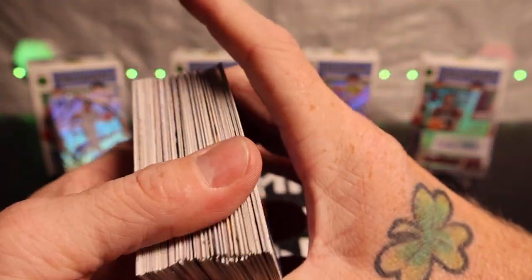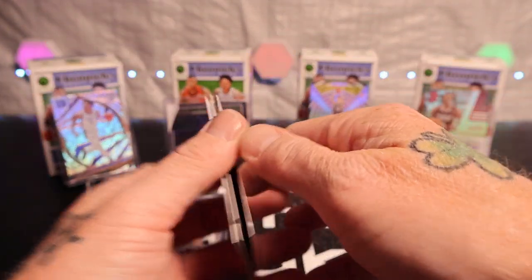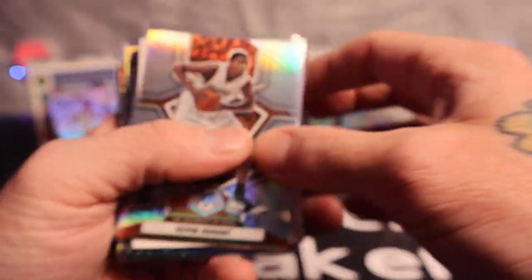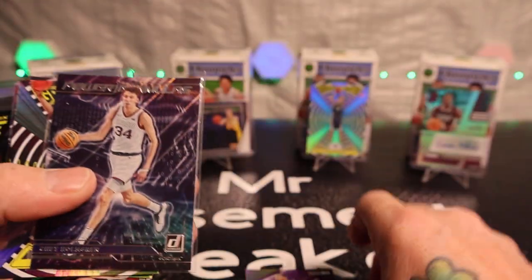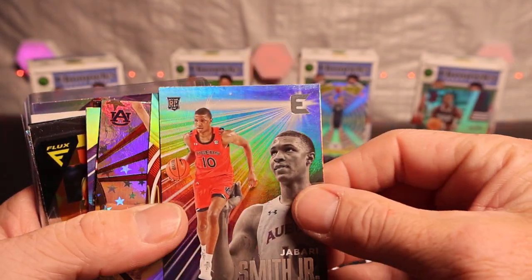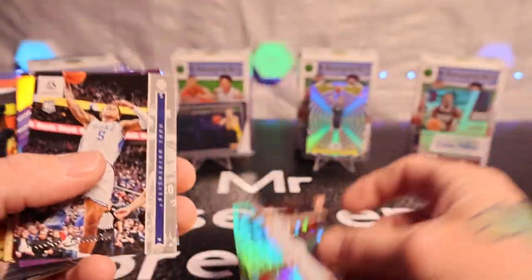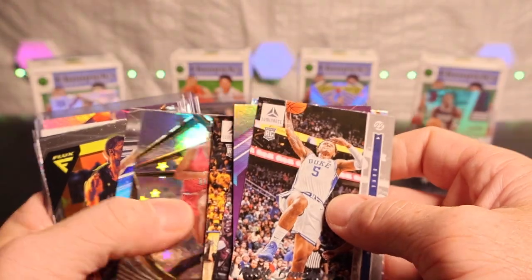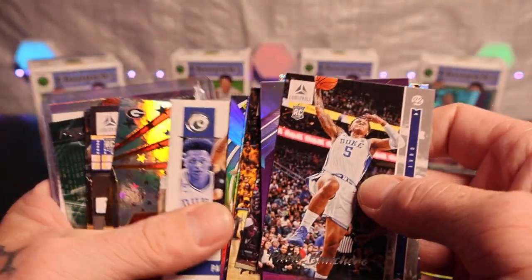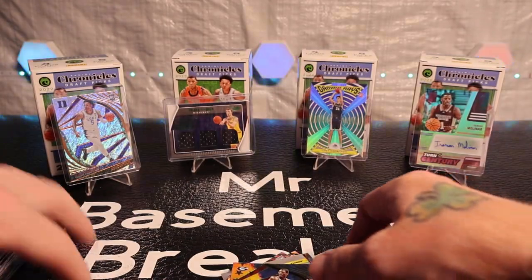Alright, we got a ton of rookies, parallels and whatnot. Let me show you guys some cards — silver KD, Jason Tatum, Jamar Smith Jr. rookie on the Gamma Rays, Jaylen Williams, Walker Kessler, Flux Jamar Smith Jr. as well, Vince Carter, and Dominique Wilkins. I don't know how many that was — hope you guys counted.